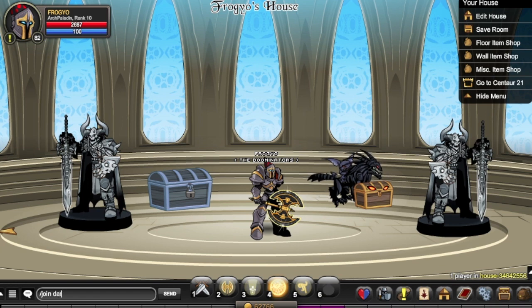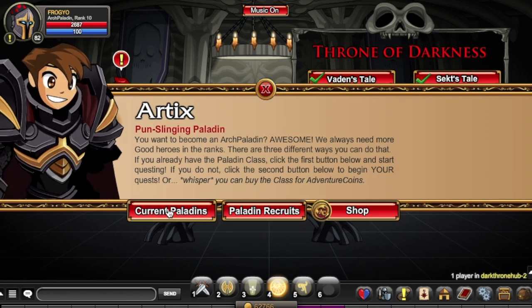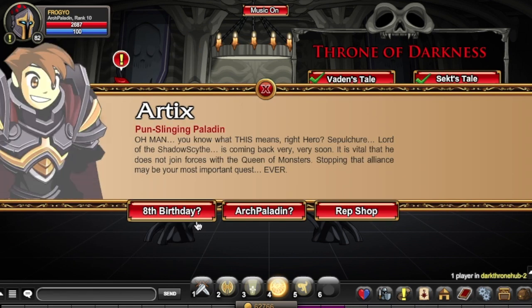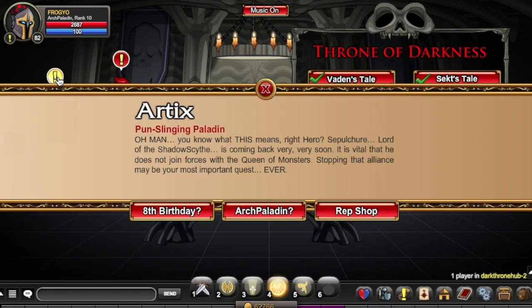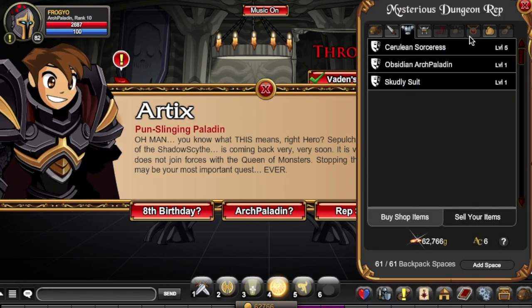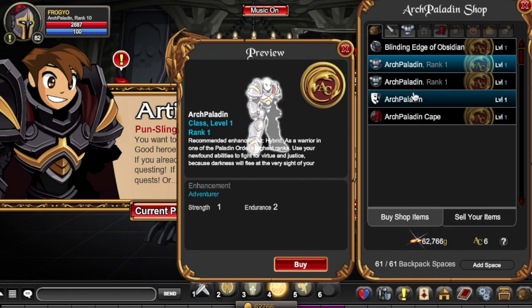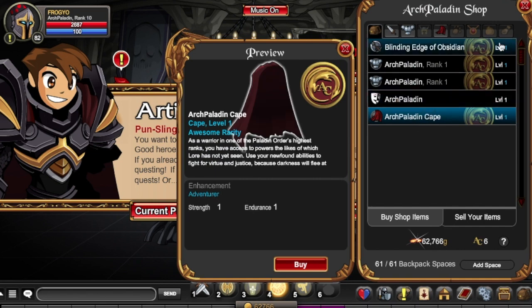Let me show you how to get it. Join Dark Throne Hub to get the class. Once you're here, click on Arch Paladin, then Current Paladins for members — there are some quests, which I've already done. Paladin Recruits is for members who don't have the Paladin class yet. Once you're done with everything, get the class from the Arch Paladin shop for free or for 2,000 AC. You can also get the cape and other cool items.